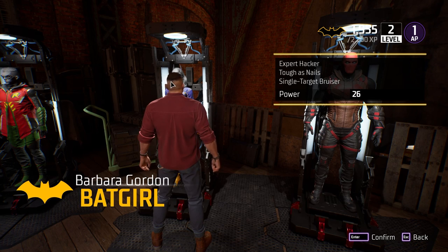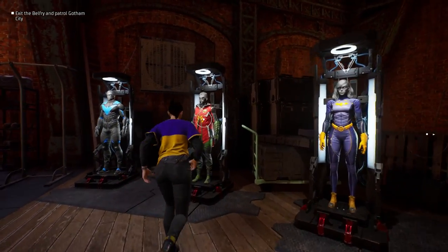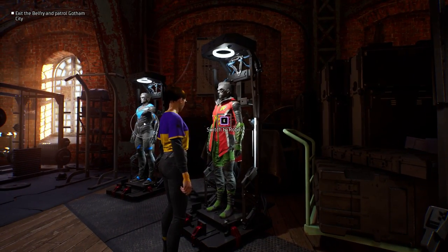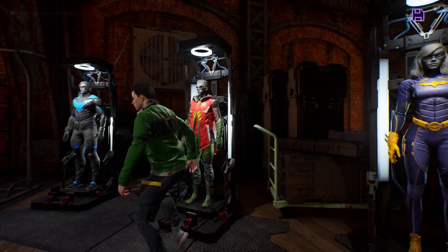All you have to do is interact with one of them here. You will notice that all of the heroes are on a shared level, so if you level up to level 7, all of them will be level 7 and you have to assign points to each one individually, but each one does have their own power level, and this is all according to what their gear and what they're wearing.